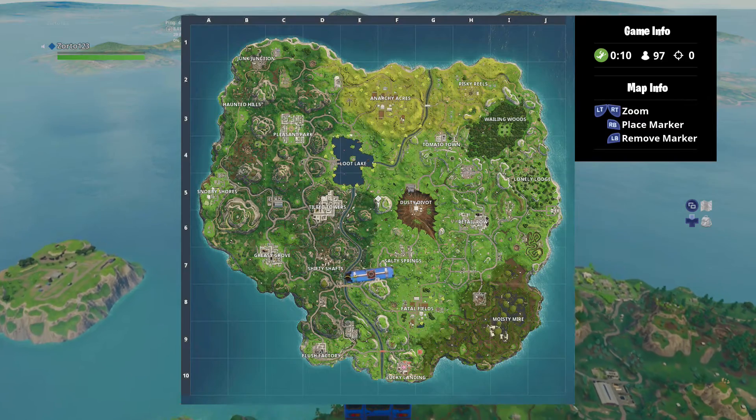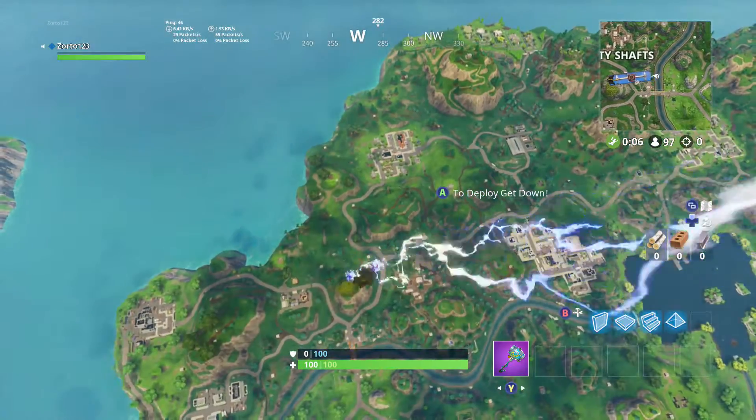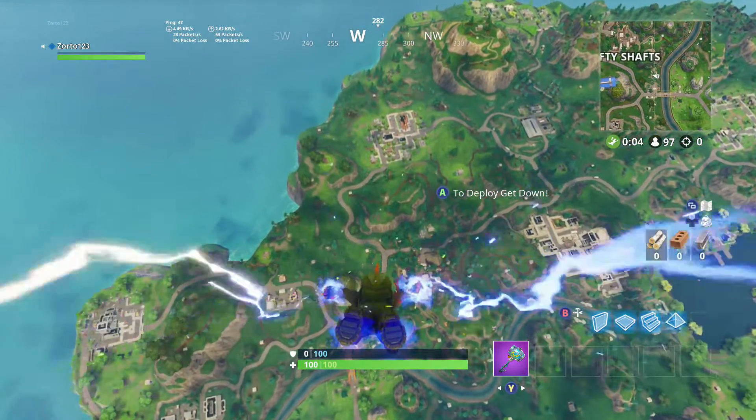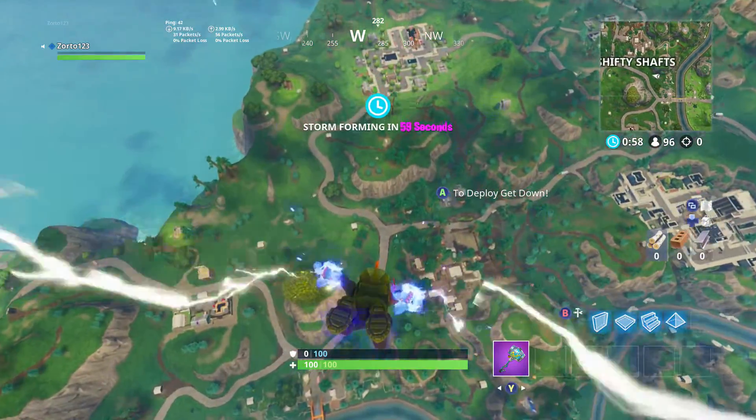What is going on guys, it's Zoro back here with a brand new video for you guys. In this video we're taking a look at the brand new week 6 challenge called Search between the footprint, campfire, and playground. And in this video I'm going to be showing you guys exactly where that location is and where you guys can find it.